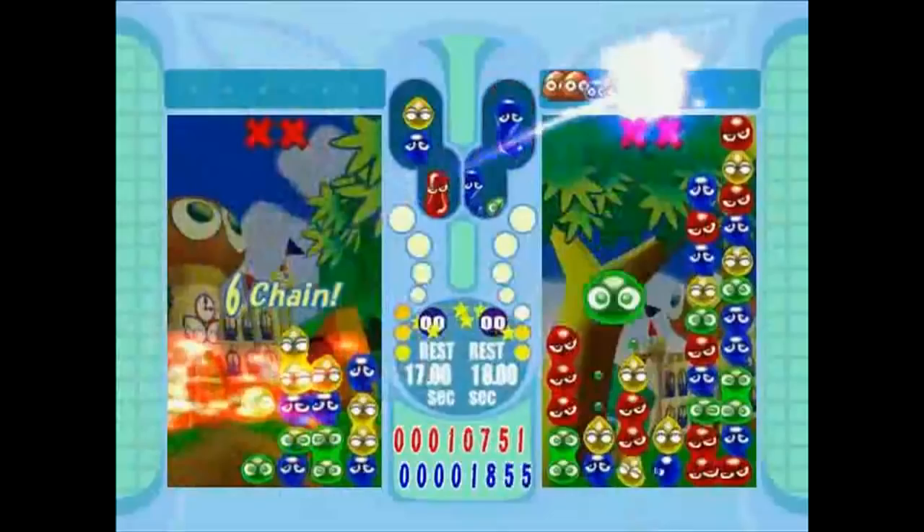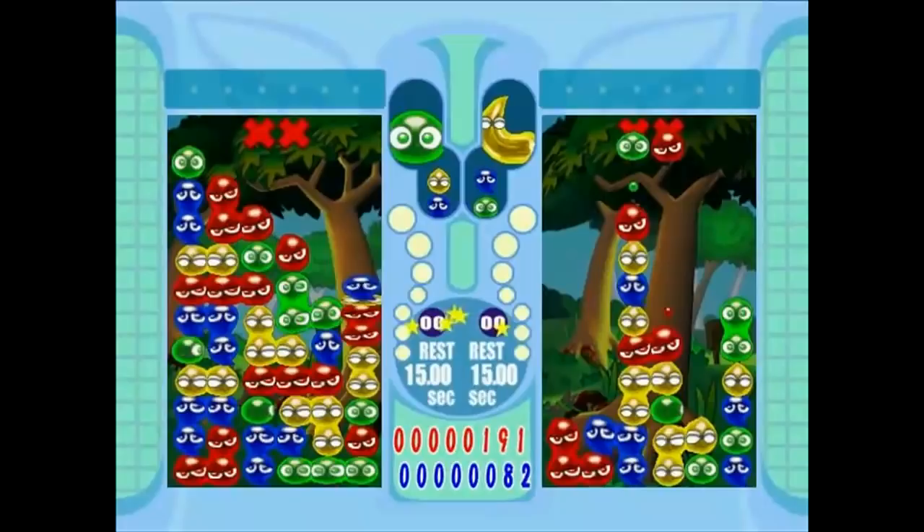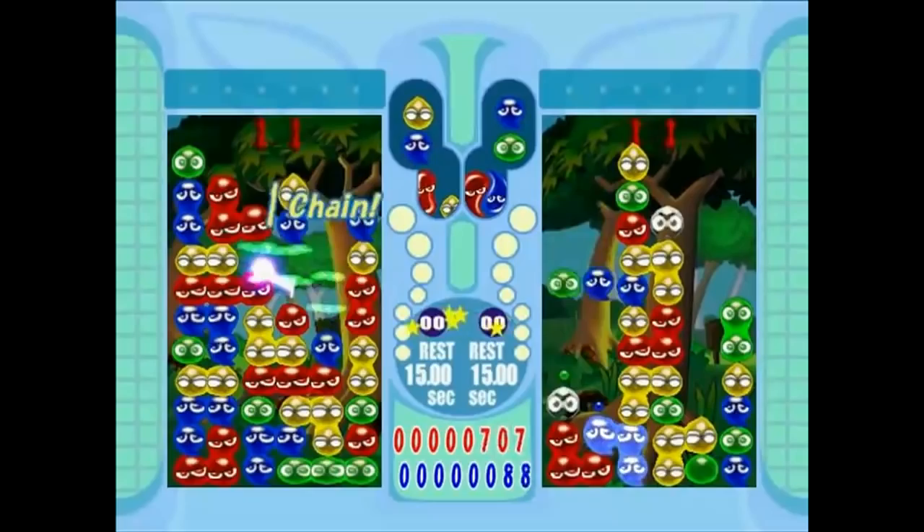Let's take a look at four common tactics that are used by newbies to beat the game Puyo Pop Fever. One tactic is stacking Puyo completely randomly. When you pop the Puyo, you just hope that it might make some chains, because you have no idea what you just did.